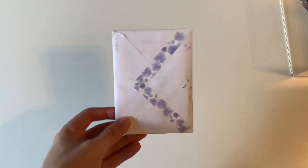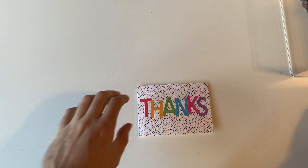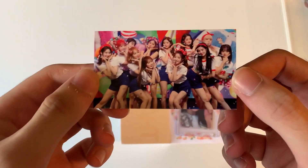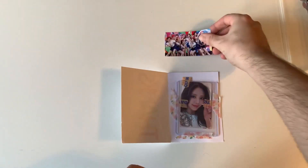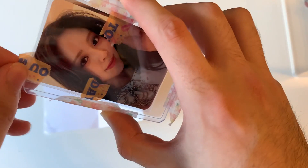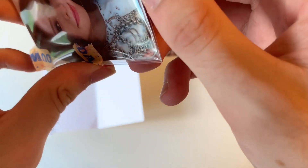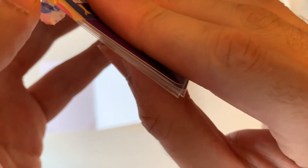Alright guys, so today I've got one letter to open up. A nice little Eyes 1 promo for freebie card. So yeah, what these are — are the last three Hello 82 cards I needed. So it should be Yuna, Ryujin, and Yeji.